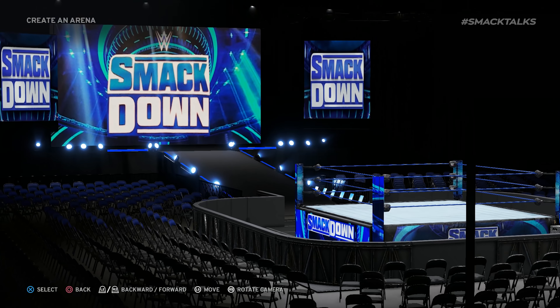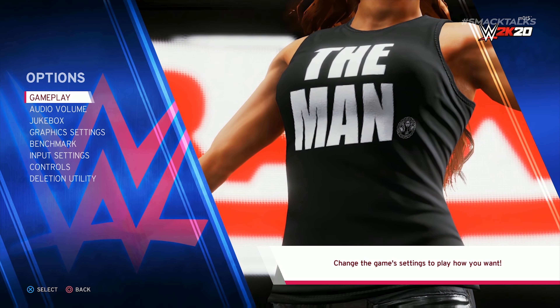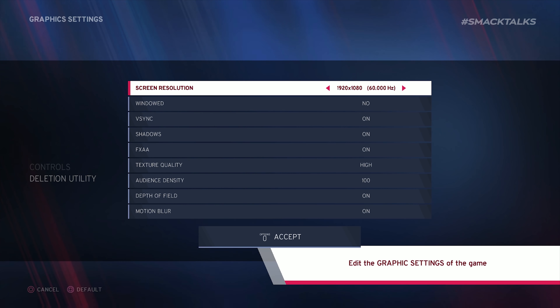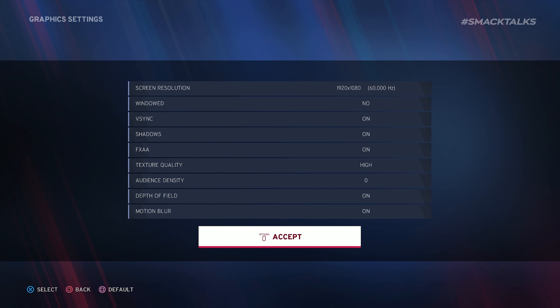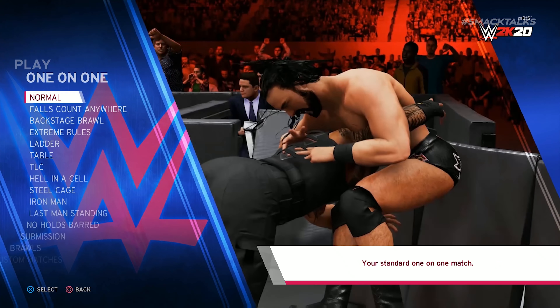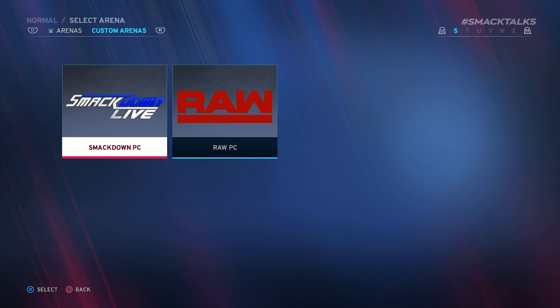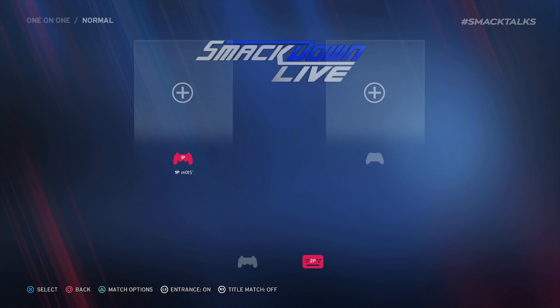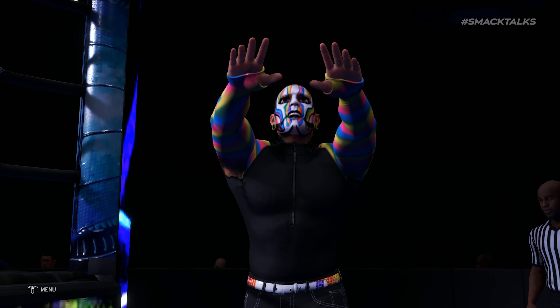Download those creations, then head to the main menu and choose Options, then Graphics Settings. In here, select the Audience Density option and adjust the scroller all the way down to 0, as this will remove the entire crowd. Once done, select to play a new match, head into the Match Options screen, and change your arena to the custom Raw or Smackdown show you downloaded, allowing you to play matches in a smaller, empty Raw or Smackdown arena.